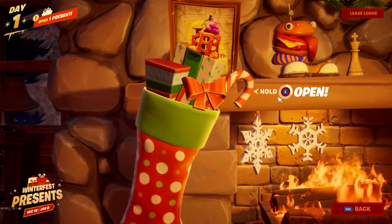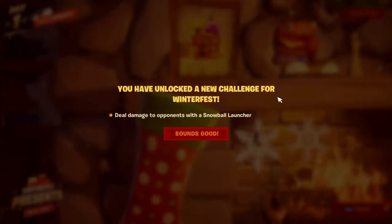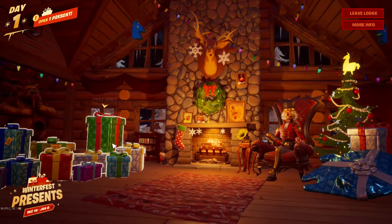I'm using a keyboard right now, so you just unwrap it, shake that thing. You have unlocked a new challenge for Winterfest: deal damage to opponents with a snowball launcher. So when you open these presents, you unlock challenges.